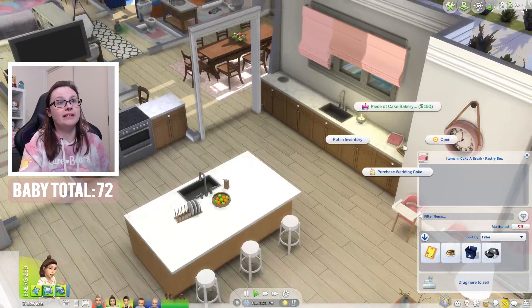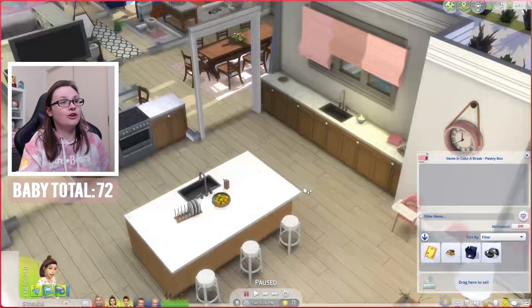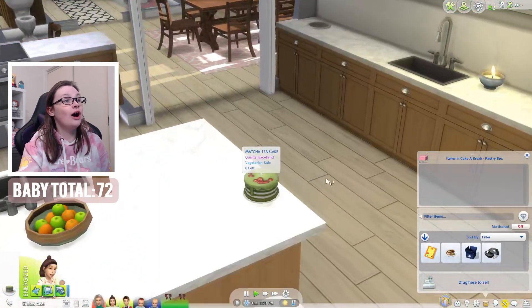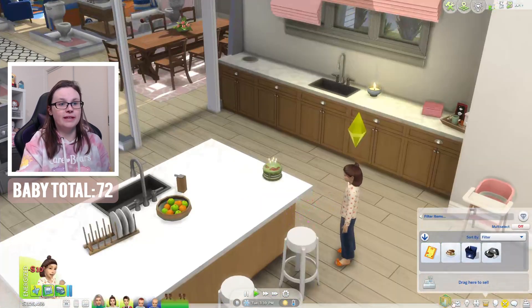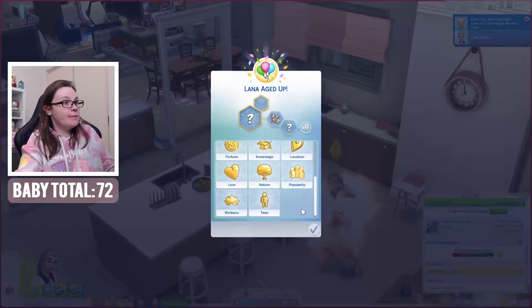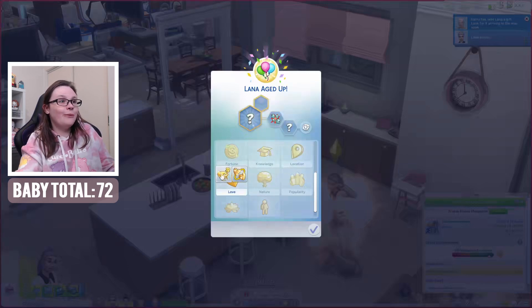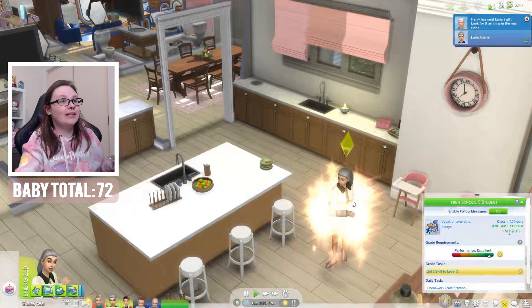Go ahead and blow your candles out, my little love. She didn't go outside to try to age up — so good! Pick a number one to 14 — the answer is 10. Pick a number between one and two — it's one. So Lana is going to be a serial romantic. She is erratic and also self-assured. We love that for you, sweetheart. Now go ahead and pop some more birthday candles back onto that cake. I don't really care that she's going to be older than her twin sister because we really need a teenager at this point.